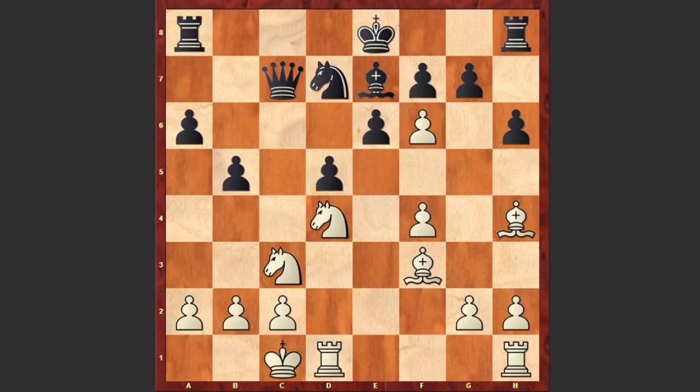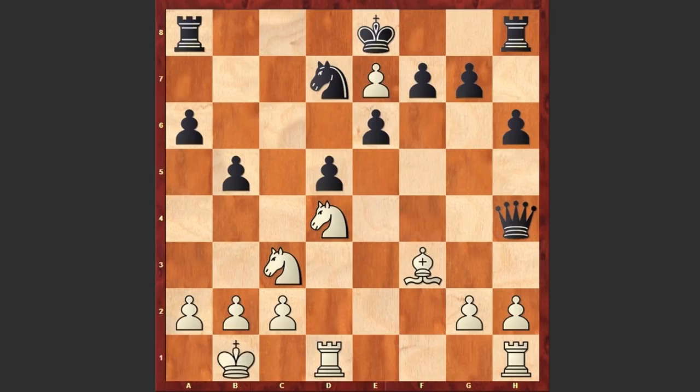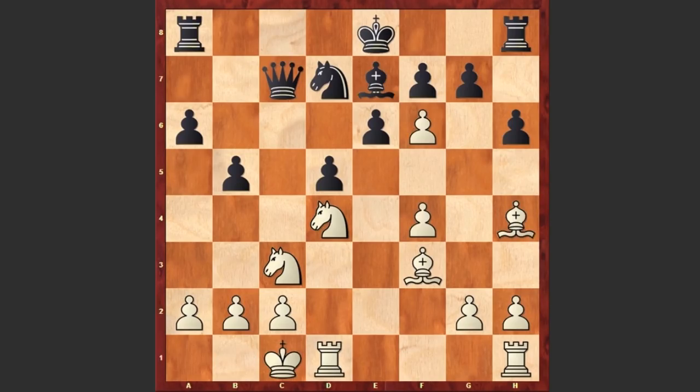And now a question arises — how is white going to proceed with the attack? If you capture on e7, then black has Qxf4, and after Kb1, Qxh4, black is getting a huge advantage. But after d5, Tal came up with another mind-blowing sacrifice — he captured on e6.